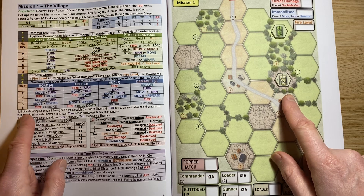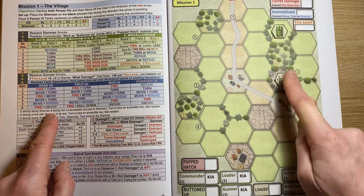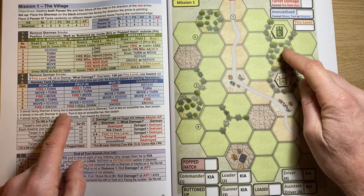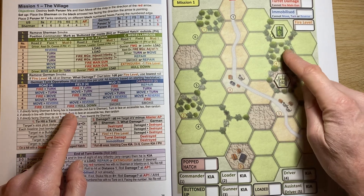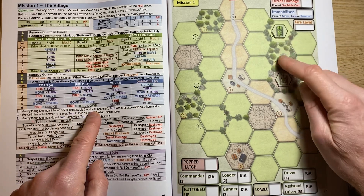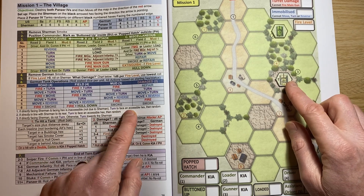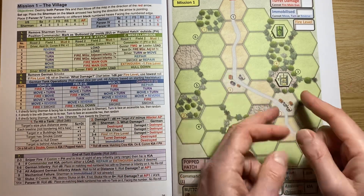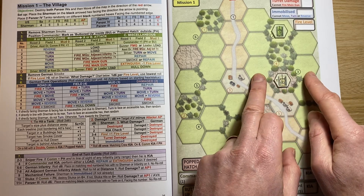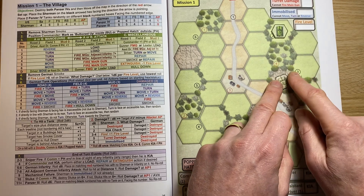Here we have the Tiger directly facing the Sherman along the row of hexes in its front facing, and the facing hex - the adjacent hex it's actually facing - is inaccessible because it's a woods hex, a woodland hex in this case, and that's obviously not due to the Sherman. Then you turn to face an accessible hex and then randomly decide. The Tiger's got to get around this woodland so it's going to turn to face an accessible hex - in this example they're both accessible, so we decide randomly whether to turn left or right.